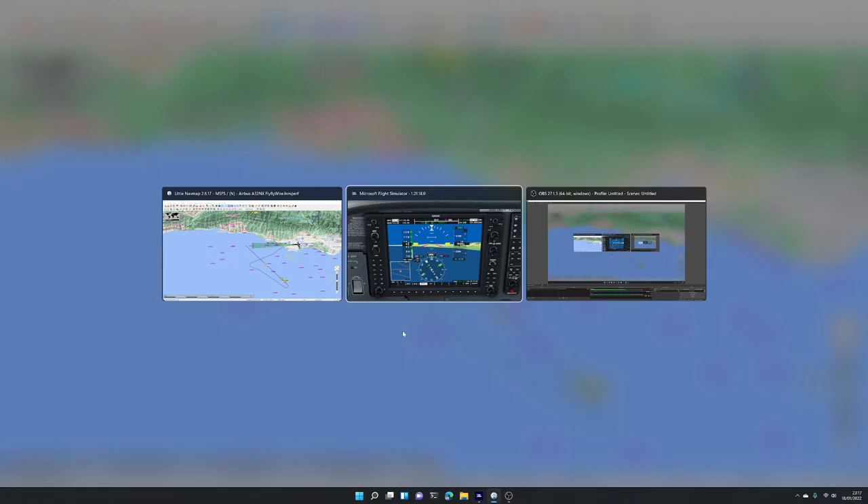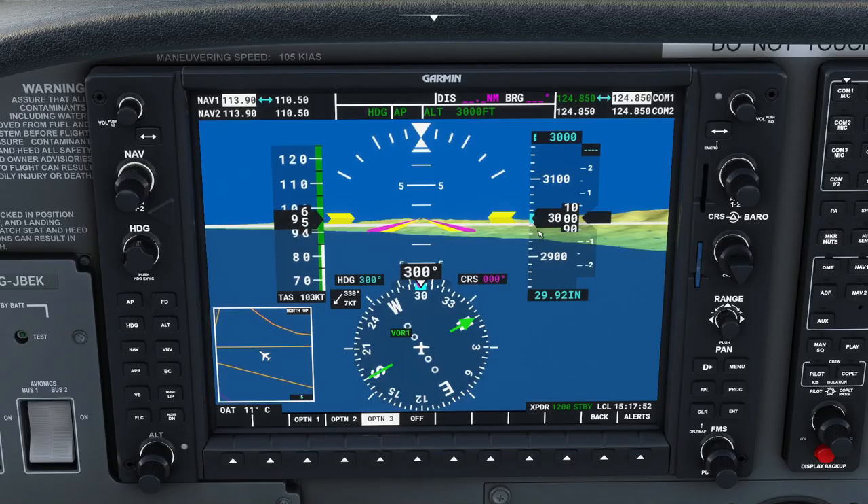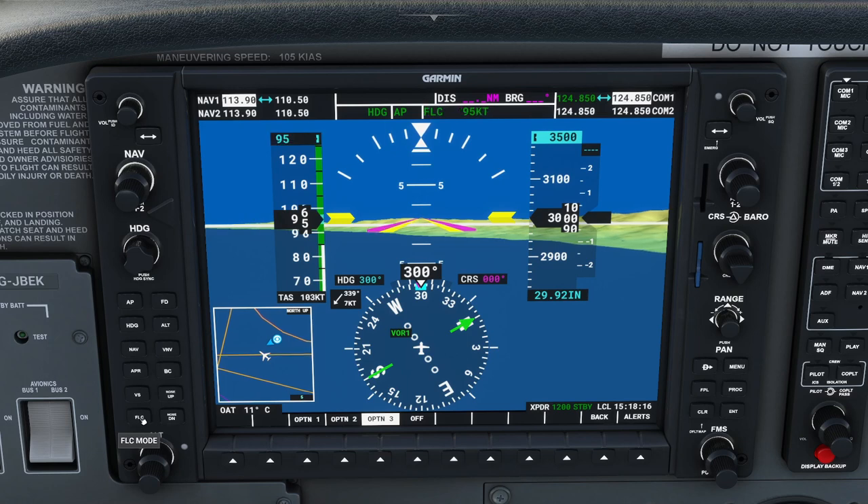We're flying at 3000 feet and want to get to 3500. We roll the hundreds knob on the altitude to set 3500 as the target. The better, safer way to climb is using the FLC button — flight level change. When pressed, the autopilot enters flight level change mode, but nothing happens yet.